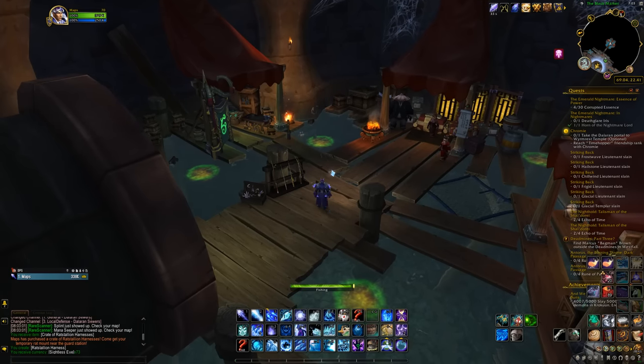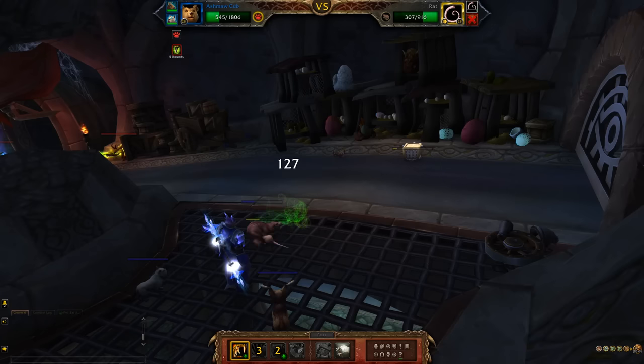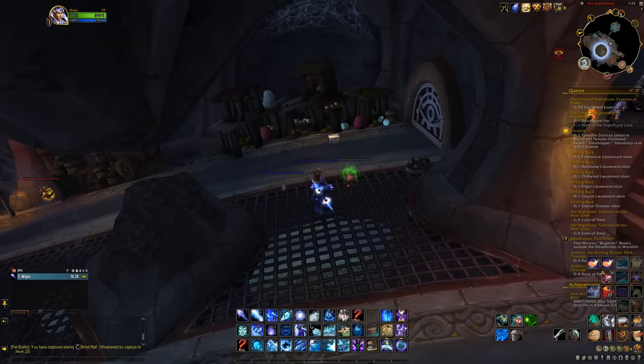Another way to get them is through fishing. If you go to the black market area, you'll find shimmering whirlpools. Fishing in them will give you some eyes — it's not the ideal way, but you could do that while waiting for the bosses or chests to spawn, since these pools are always there. You could also do pet battles: winning against a blind rat found around the Underbelly will grant you 75 eyes.